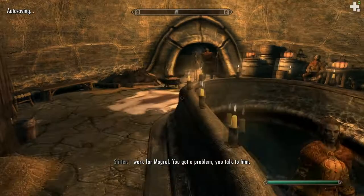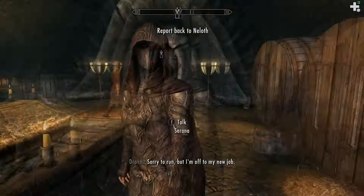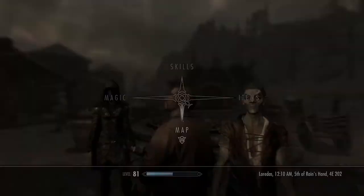In any case, here we are and we're going to have to find — I think it's him. Now we're just going to have to exit and go back to him, and we'll be able to access his staff enchanter as well as the Hidden Twilight black book.